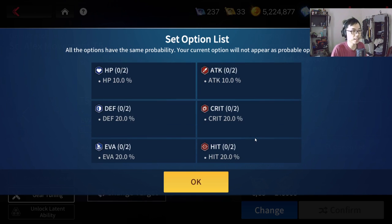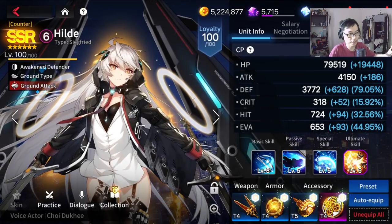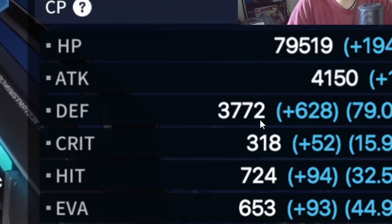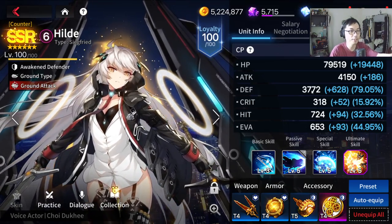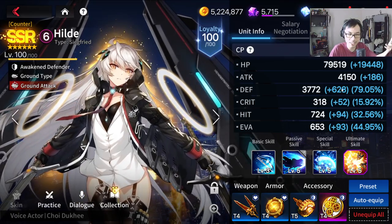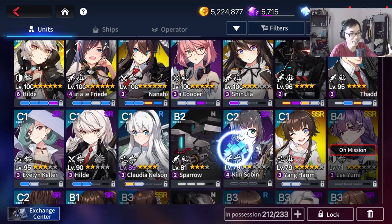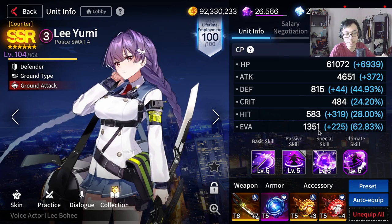In terms of defensive sets, obviously HP, defense, and evasion are going to be your best ones. I would place HP at the highest priority if you're going for defensive gears. If you have a tank or a defender, ideally you want to give them HP sets. For Awakened Hilde, you can always look at her set options — it's going to depend on her stats. She has the highest defense out of all characters in the game. So going two piece HP, two piece defense is going to be pretty decent. You can also go with four piece HP. Some characters like Liu Mi are much more of an evasion-based tank, so going two piece HP, two piece evasion for her is going to be viable.